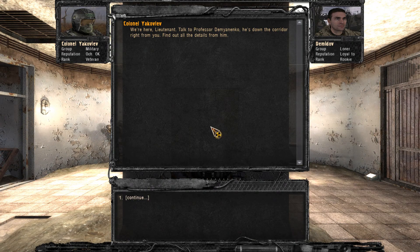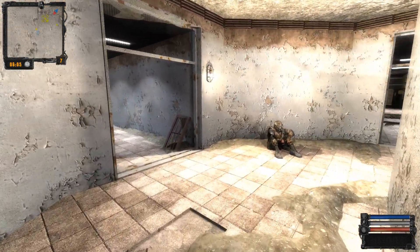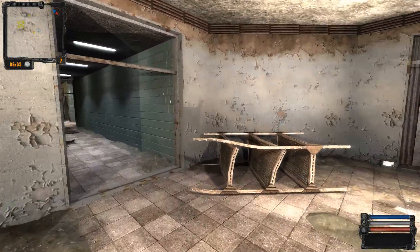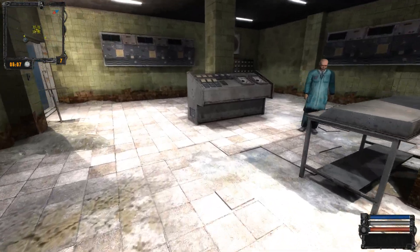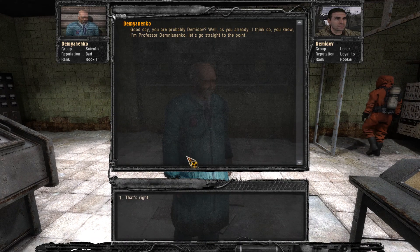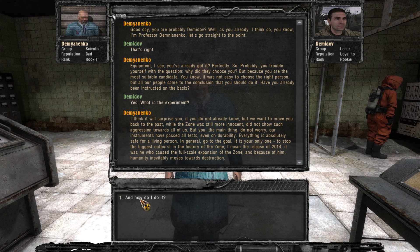So here we are — our character's reputation is okay and rank is rookie, but he's military, he's a veteran. His name is Colonel Yakovlev. Basically he's telling you where you have to go. We won't go through all the speech interactions here — when you play it you'll read all the conversations. This is where we meet the scientist who is going to put us in a time machine and send us back to 2014.